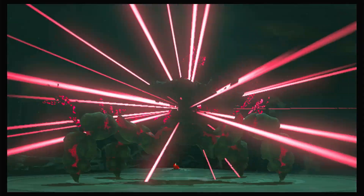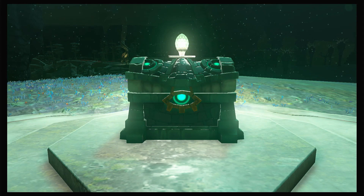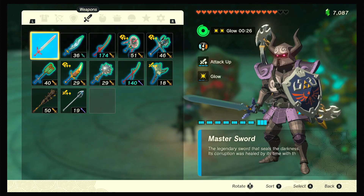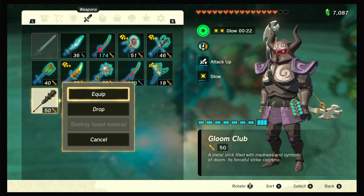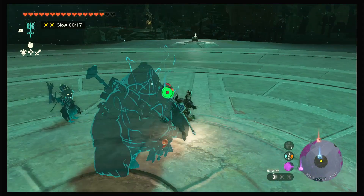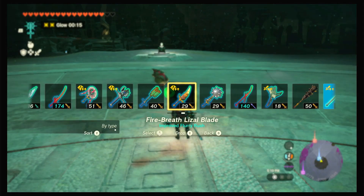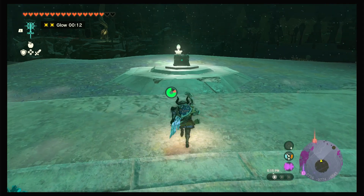Watch the outro cutscene if you'd like. He also drops this big boulder — I think it's one of its feet. I'm going to attach it to this Zora spear. I think it has some sort of firepower — yeah, 38 damage. Let's come grab our crystallized charges.